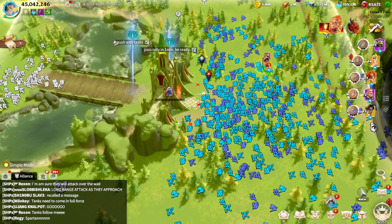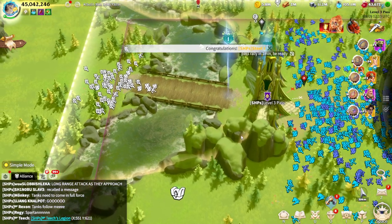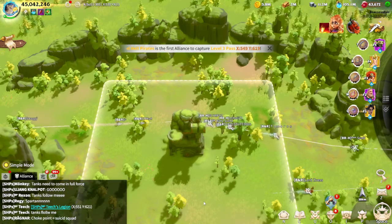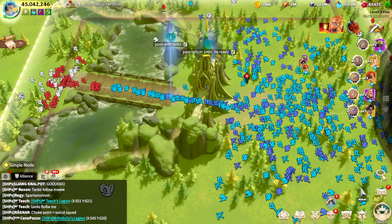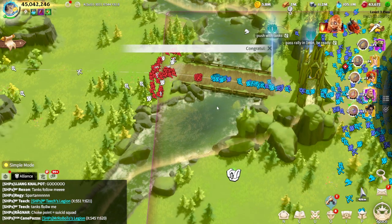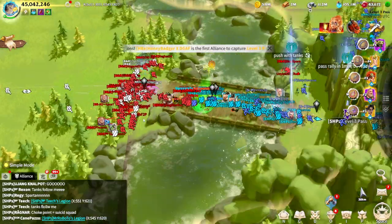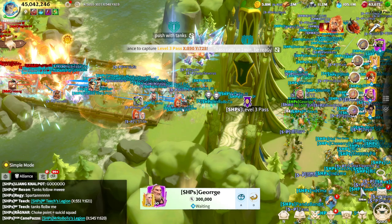Hello everyone, it's George, and welcome back to Call of Dragons. As a dedicated free-to-play player who has played this game for more than 500 days, I'm excited to share some insider tips and tricks with you. Today we're going to have some fun — Pass 3 just opened, and Pass 3 is connected with the statue. The statue will be tomorrow, but we can't wait, so we want to fight straight away. BR is a strong alliance and they have almost every single tier 5 player fighting there right now.